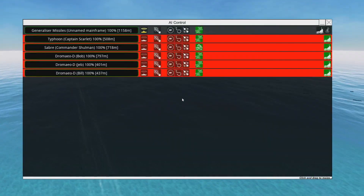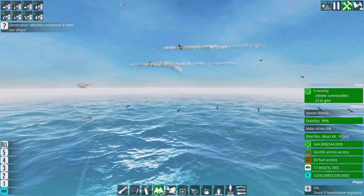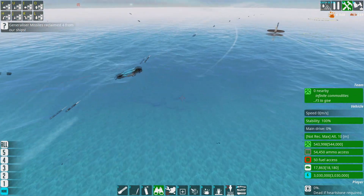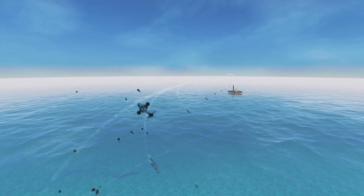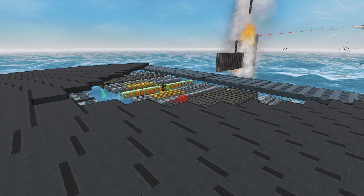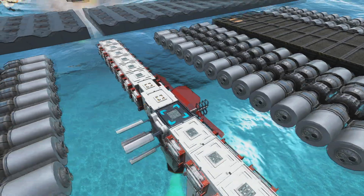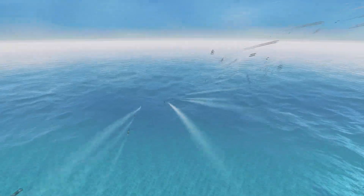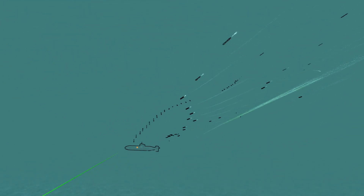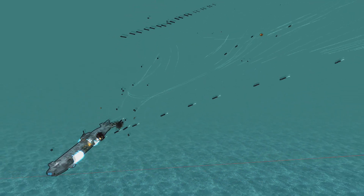So you can see our laser-designated missiles are going straight for the sub — then it changes targets. That is actually a problem because if it switches targets too much that can be a bit of an issue. We're going to go in and set it to multiply if the current target is already selected. And now everything is coming back around to murder this typhoon. I picked the typhoon because it doesn't have that good torpedo defense.